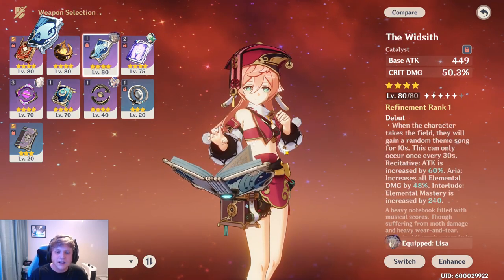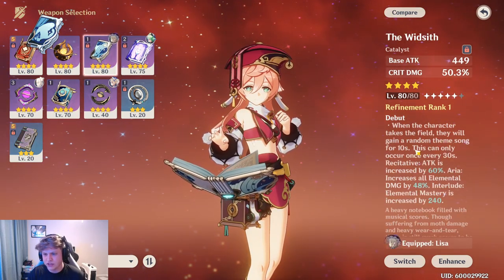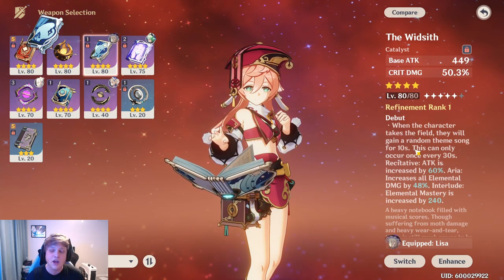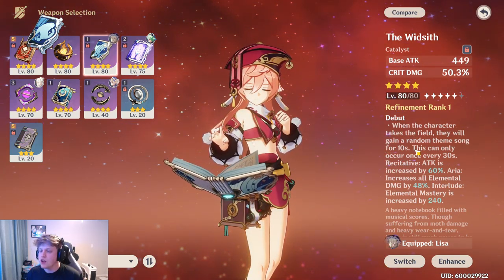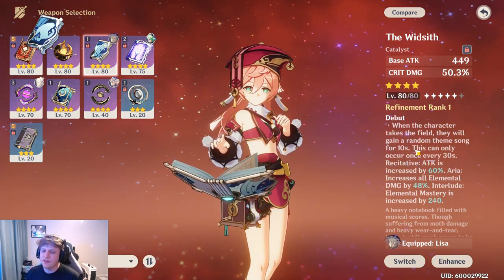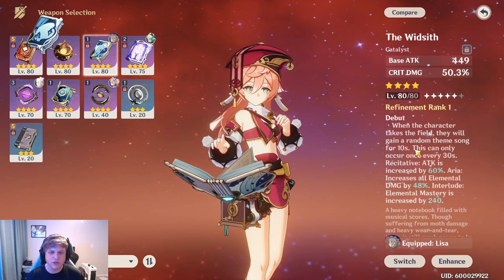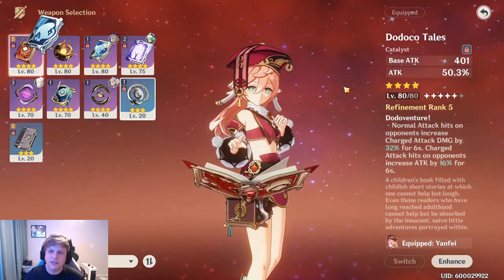The Widsith's passive is really interesting — basically every 30 seconds when you swap her onto the field, for 10 seconds you'll get one of three effects: attack is increased by 60%, or you get elemental damage by 48%, or elemental mastery is increased by 240. All of those are really good, especially for Yanfei.